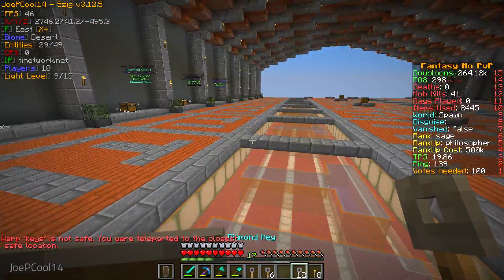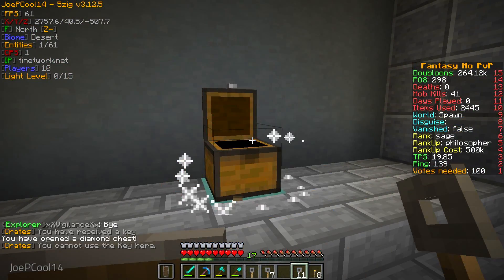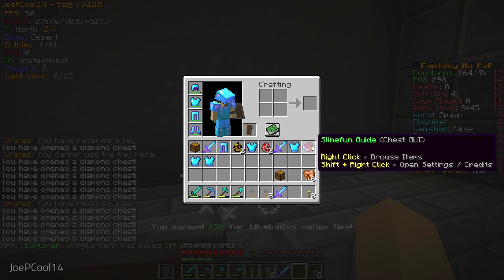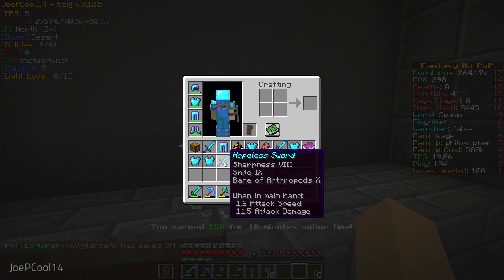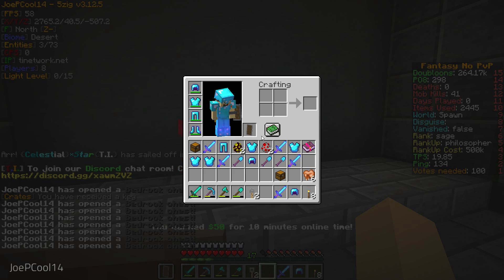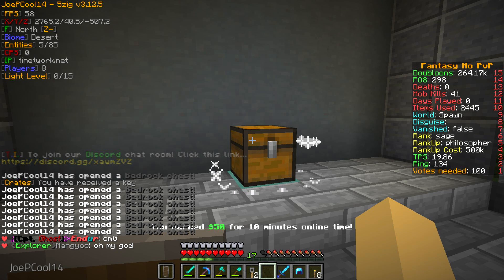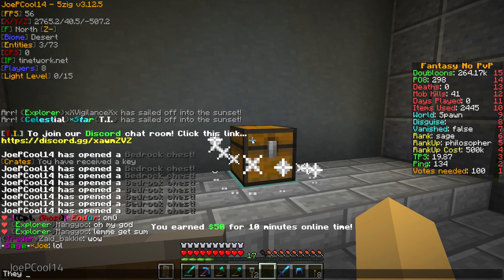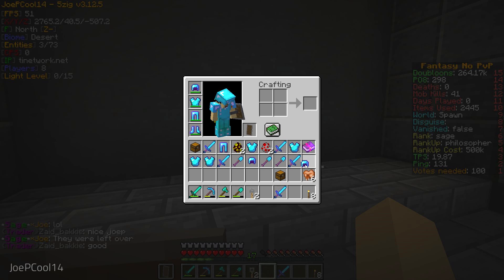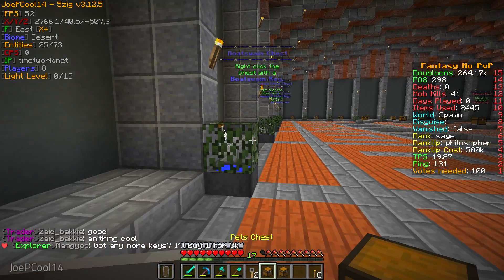Let's go over to warp keys and open up the diamond ones first. We got some spawn eggs, some armor — pretty typical stuff. Next up, let's do our bedrock keys; looks like it gave us a boat swing key, which is kind of cool. Chat's freaking out about why I had that many left over. There we go — we just got a bunch of tools, so that's fine.